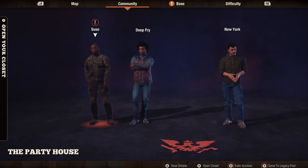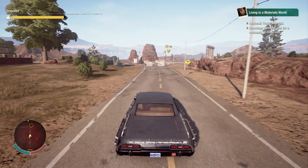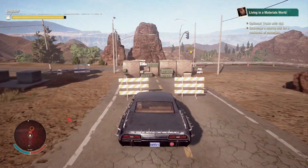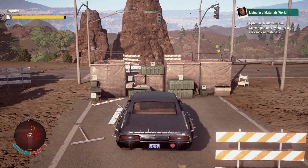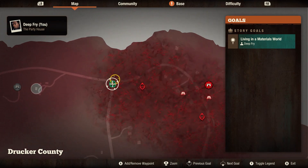You can run the route again if you want by going to the difficulty settings, going to the bottom where it says restart map, and you can restart the map and run the route again — double your gear, triple it, quadruple it.